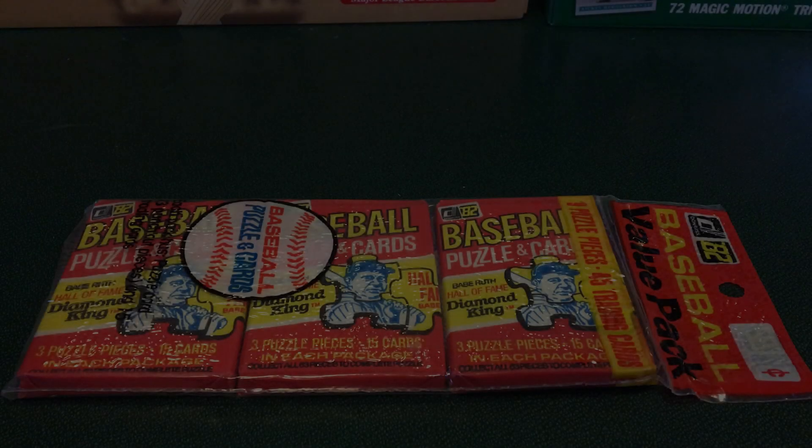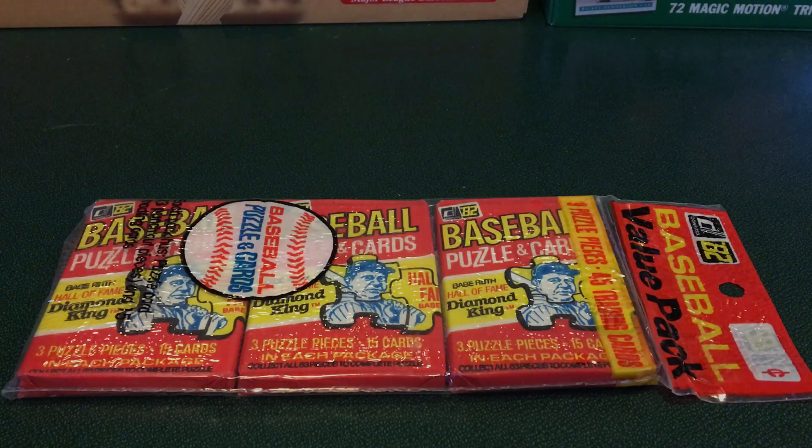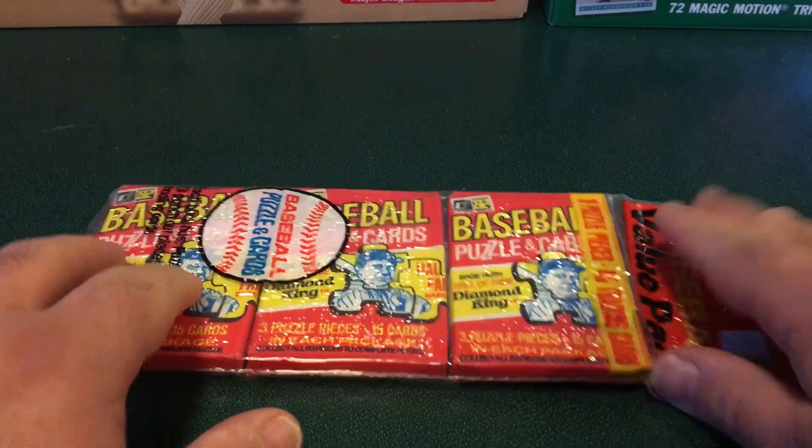Welcome back everyone. What we have today is a value pack of 1982 Donruss baseball cards. It looks like inside each value pack there's three wax packs. We're going to open these up today and see what we get. Obviously looking for those key rookies from 1982, so let's get opening here and see what we get.